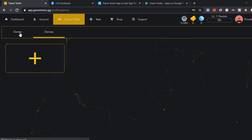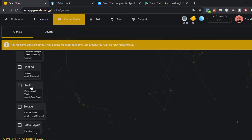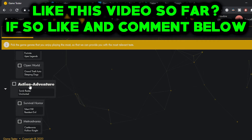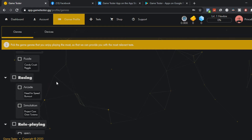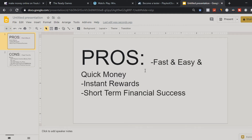You can also go to your genres and enter categories like action, platformer, fighting, stealth, survival, battle royale, action-adventure, casual games, racing, or role play. You can enter one of these categories and start earning some extra income like $10 or $20. The pros of this method are that it's fast, easy, quick money you can get any time of day, with instant rewards and short-term financial gains.